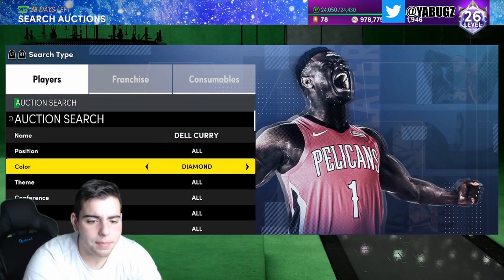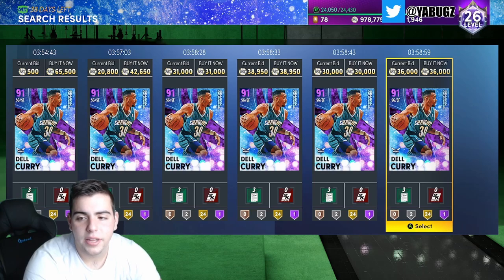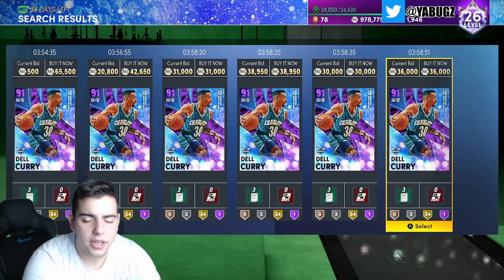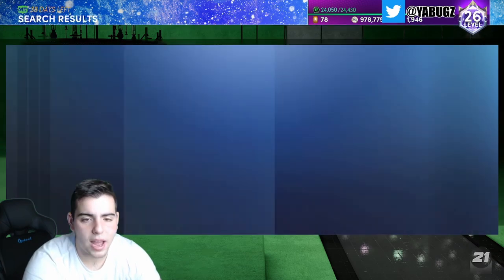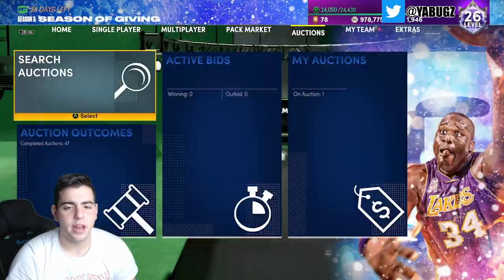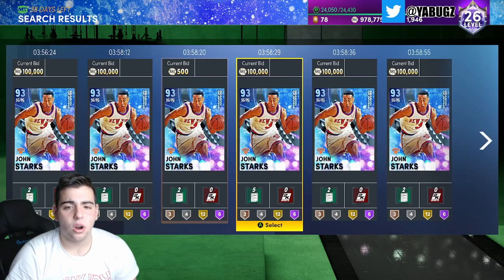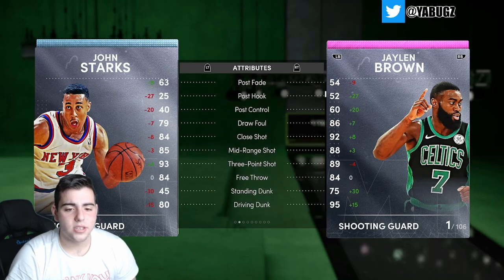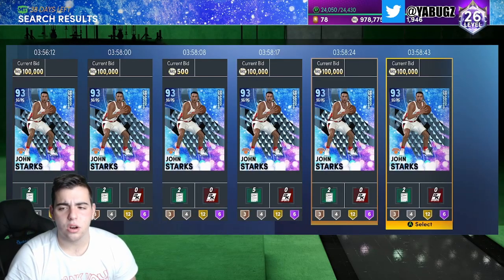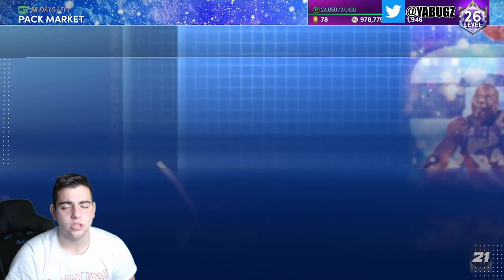Another good snipe filter might be Del Curry amethyst — mine is the first one up and probably won't sell immediately, but think about it: he might actually be up there in value. He's like the only amethyst you can pull in these packs, so he has rarity. This whole set has rarity. John Starks can also play point guard, has a big clamp rating, and is decent on defense. Look at his stats — John Starks is going to be a beast. Definitely try sniping him out, and Jason Richardson too.